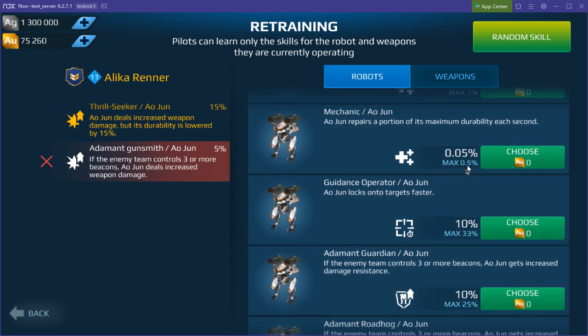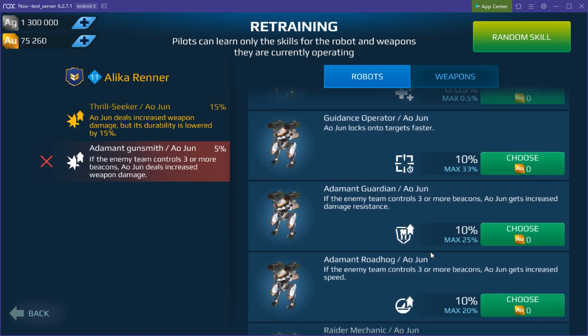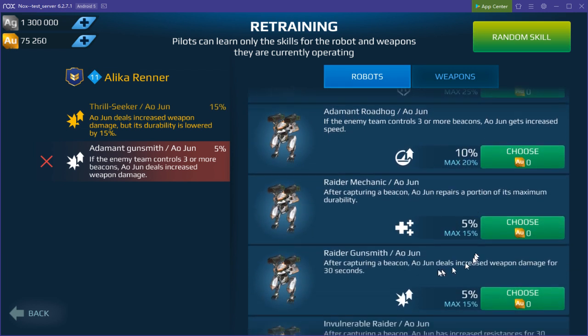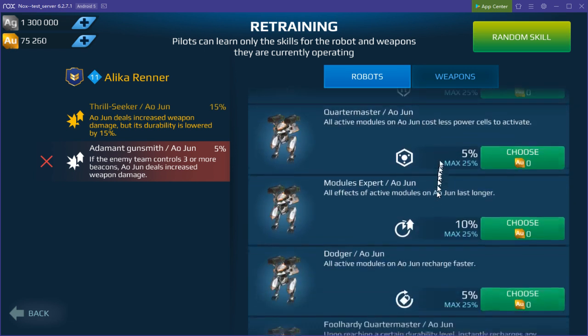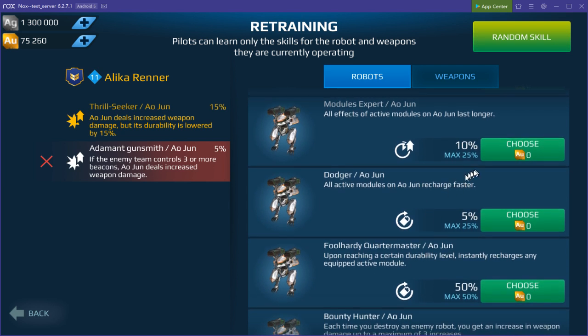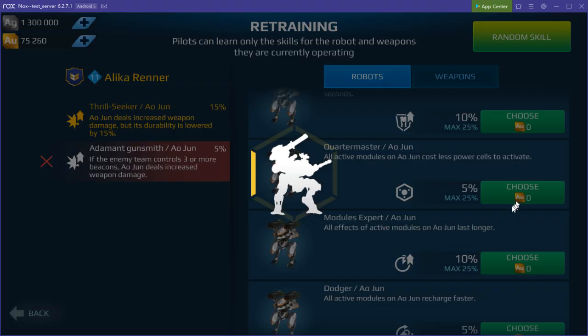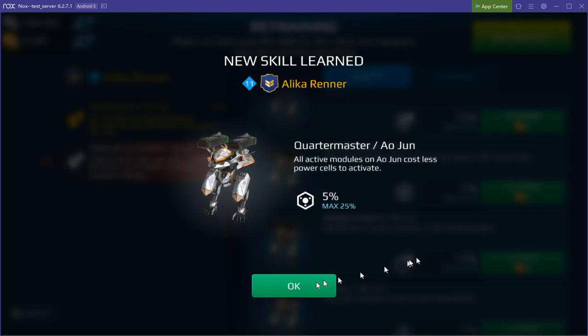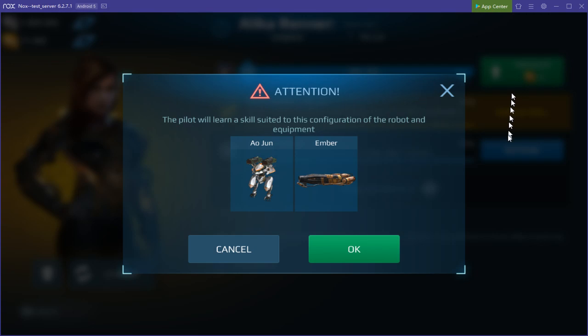The amounts are very small — 0.5% damage. I see the maximum is a quarter. Let's keep increasing the skill level to 21 and see what additional skills there could be.